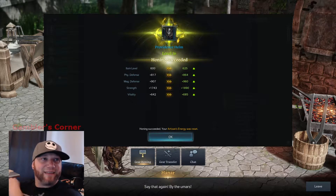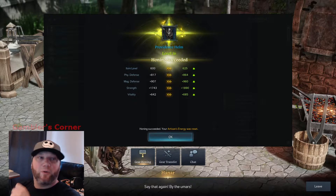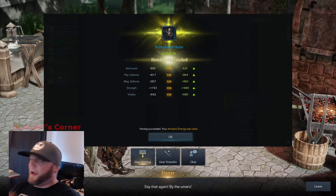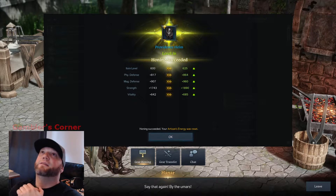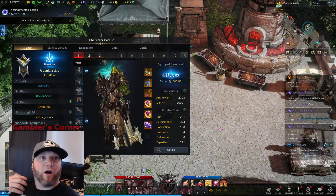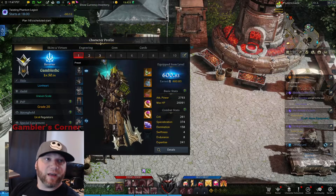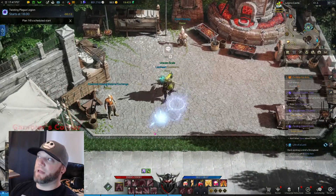Welcome back, Lost Ark gambler here — we did it! I grinded, turned in pirate coins, blood stones from the guild, and items from chaos dungeons. I did some Una's quests. I was at 596, it failed twice, and at 40% I got my helmet to upgrade. We are at 600 item level! I used some crystals — they were free. We have 963 gold.